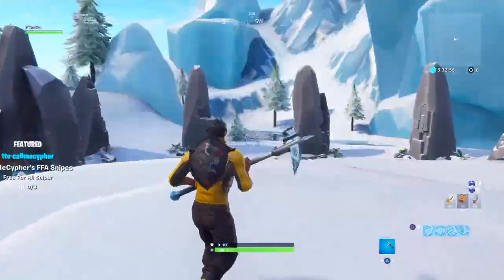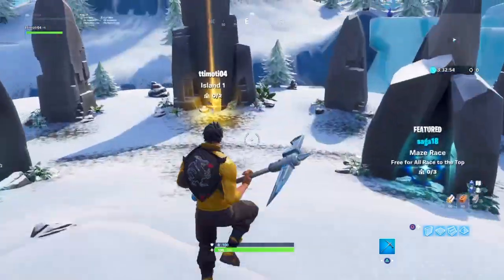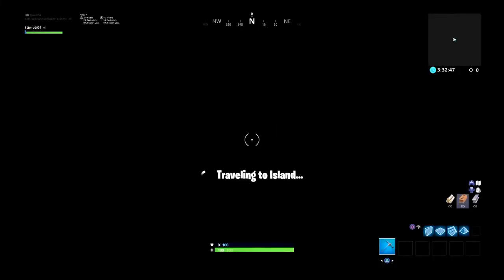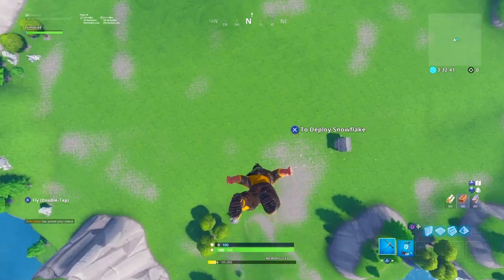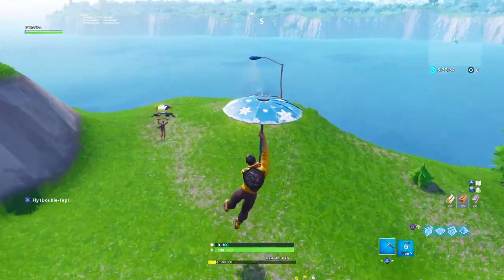So guys, what you need to do first for this glitch is to join a creative hub. After that, come to your island and make sure it's island 1, 2, 3, or 4. Don't go to any other islands or the block, just go to the main island. You'll see if it's green.